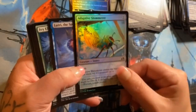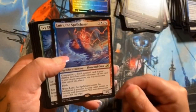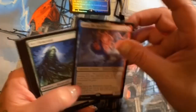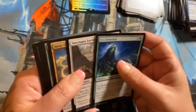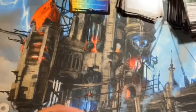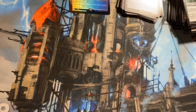Adaptive Shimmer is a foil common here. Otter — yes! He's already banned but he's freaking awesome. Lutri, Spell Chaser — love him. Ivy Elemental, Sanctuary Lockdown, Savai Thundermane as uncommons — no alternates.